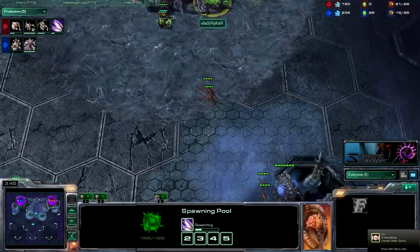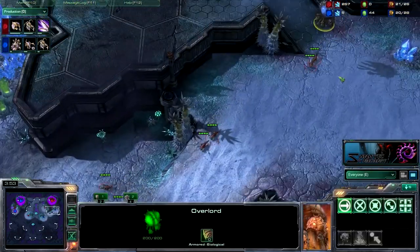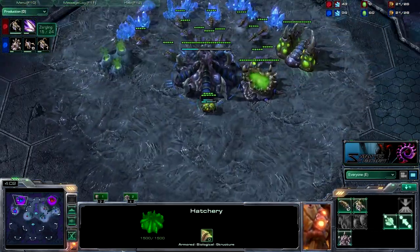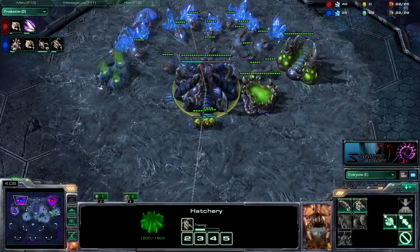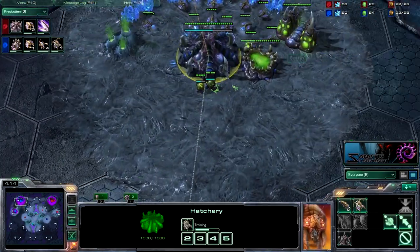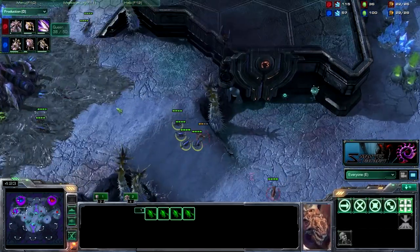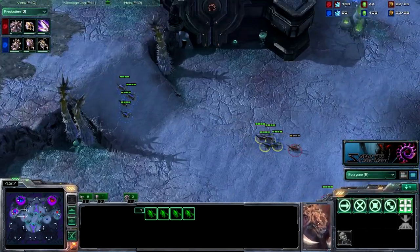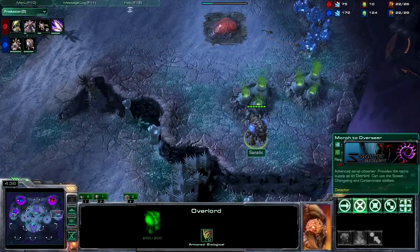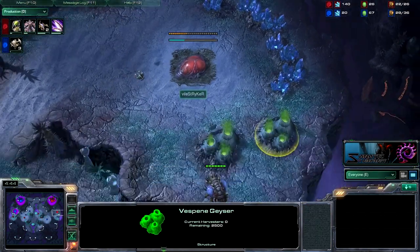It looks like he is going to make 3 pairs of zerglings and switch into drones and a hatchery. I see 3 pairs of zerglings, so ideally I want 8 zerglings to deal with that, which I am making — just because I like having more zerglings than the other guy, especially when he has speed and I don't. So he can micro around my zerglings and be more annoying. I have stopped zergling production and am making drones now. I am going to make 3 roaches after that roach warren pops. I have scouted the expansion, and this overlord — like the last ZvZ — is very important.